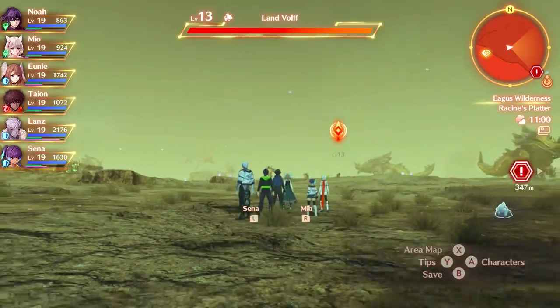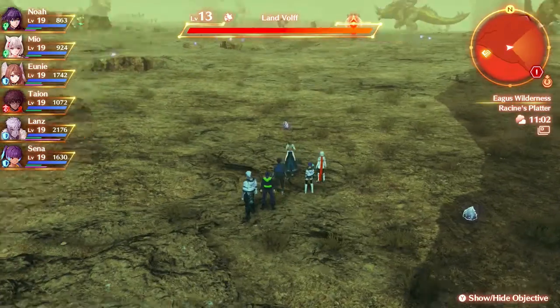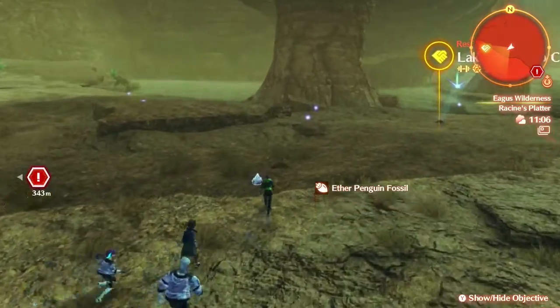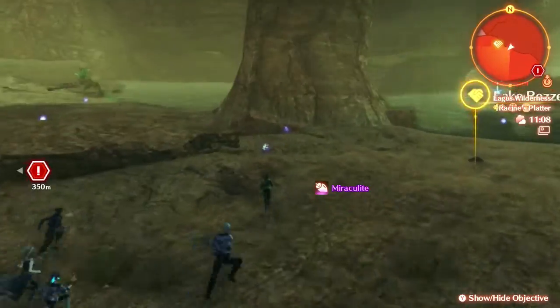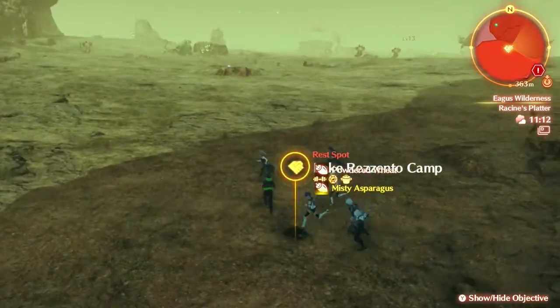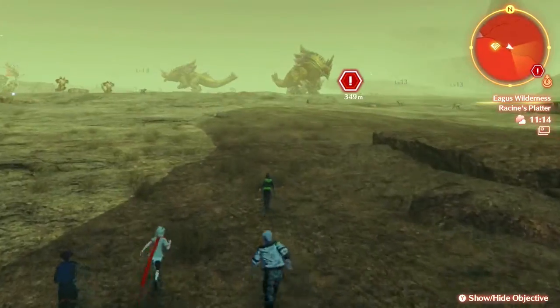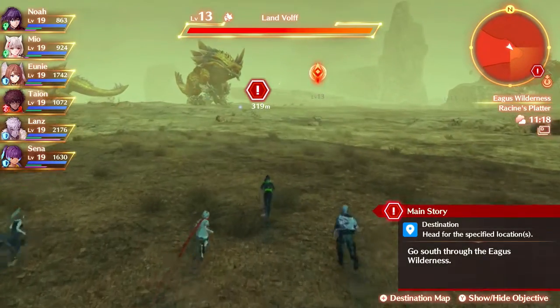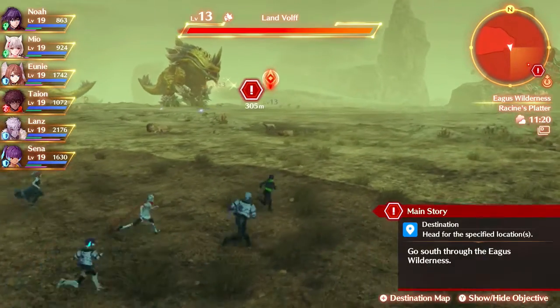Right now this is the party composition. I do want to note that the battle structure is a bit dynamic — there's a lot of switching — so it may not be appealing to the eye. It's a different strategy that I'm not used to, but I'll figure that out later. Let's progress with the story — we are going to head south through the Aegis Wilderness.